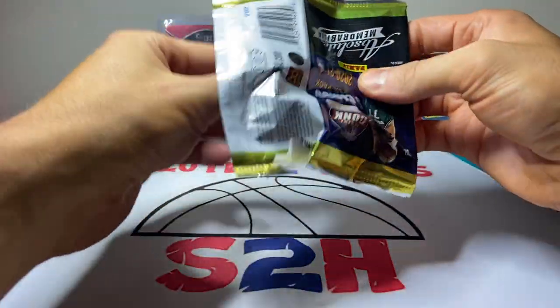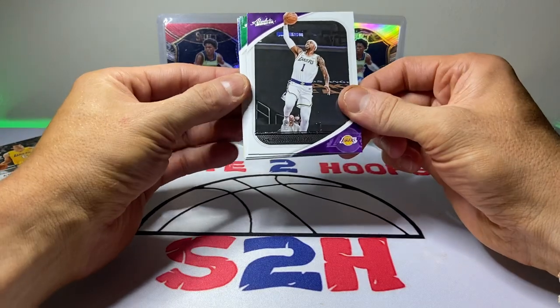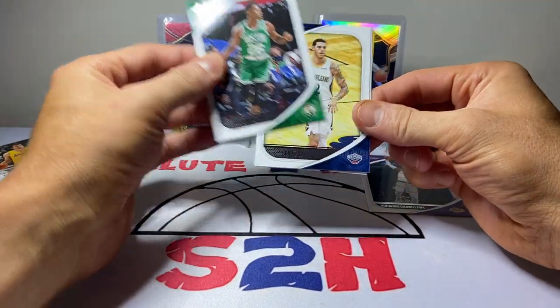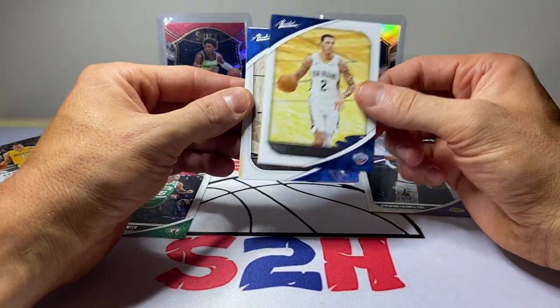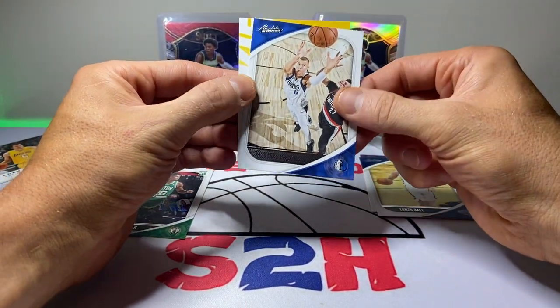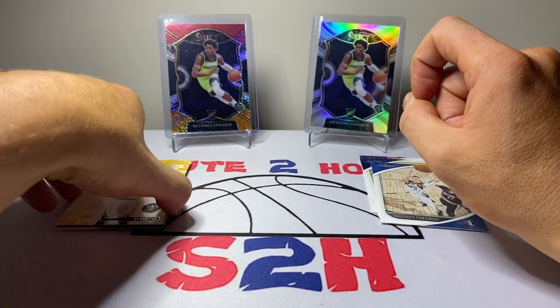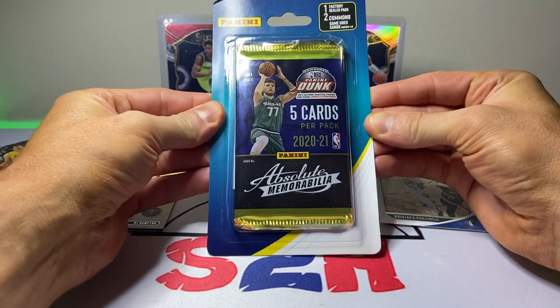Cool little mem card, nothing major. We also got Kentavious Caldwell-Pope, Aaron Neesmith Absolute rookie, Lonzo Ball — can't wait to see him play for the Bulls this year — Chris Stops, and then RJ Hampton as the little insert. That's box number one done.